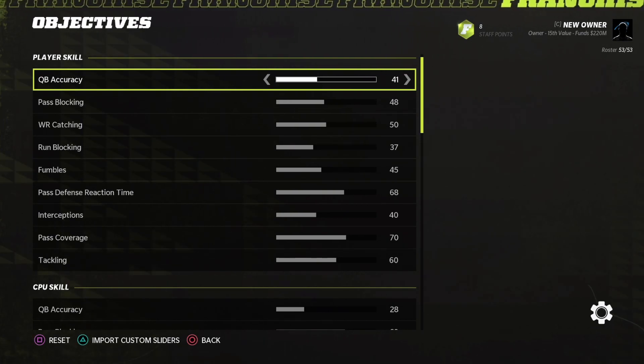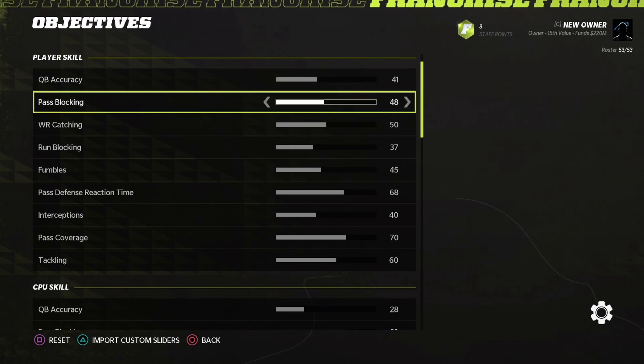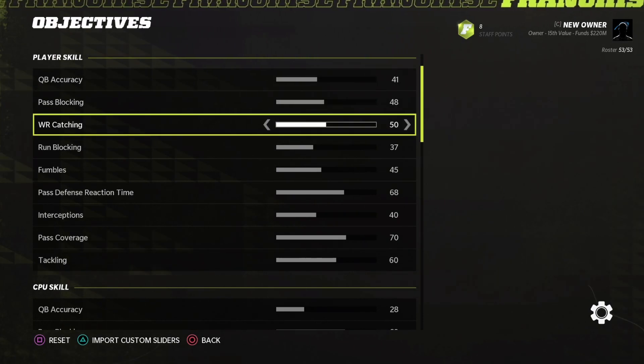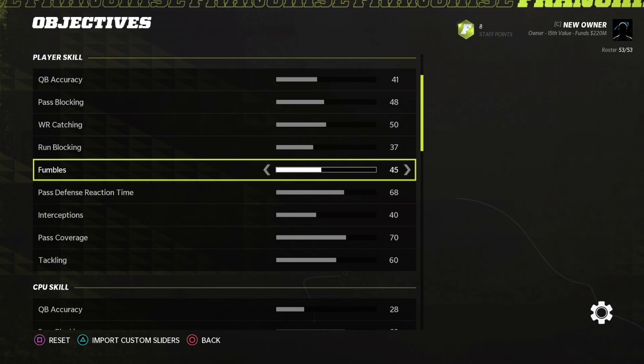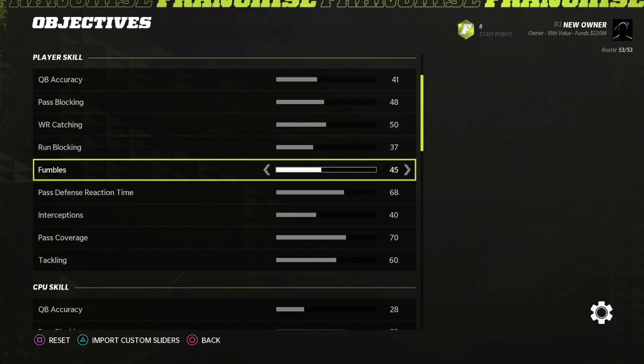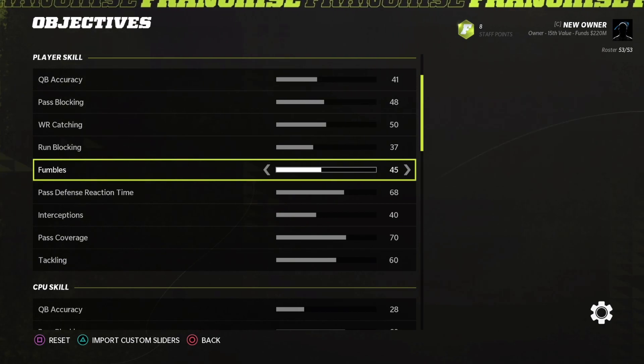These are the things that have changed — some things haven't, but some changes have been quite drastic in certain categories. Quarterback accuracy on player skill is exactly the same, along with pass blocking and wide receiver catching. Run blocking is also the same on user settings. Remember, player skill only controls your team — it doesn't control the AI on your team. Whether you're controlling that player or not, these player skill sliders are for your team entirely. I've gotten a lot of questions about that recently, so I wanted to elaborate so you make the right corrections.